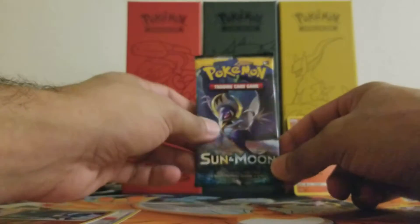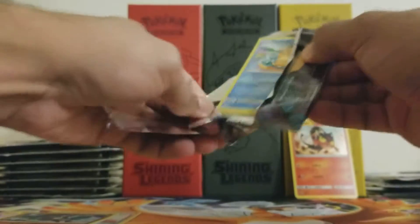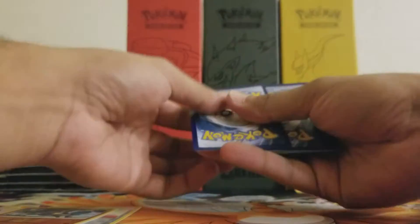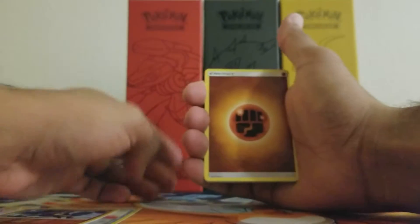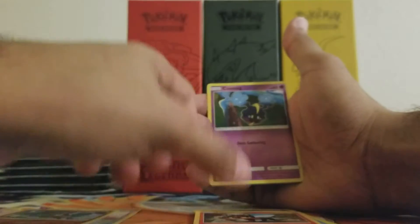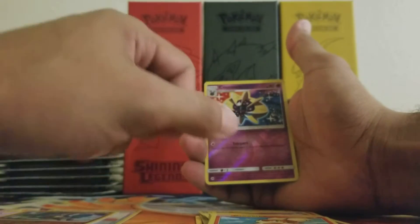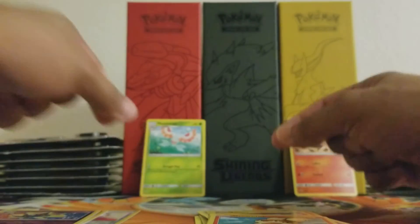Alright, last pack in this booster pack. Fighting energy, Steenee, Big Malasada, Hypno, Psyduck, Litten, Cosmog, Roggenrola, Grubbin. The reverse is a Cosmoem, and the rare in the pack is a non-holo Masquerain. Thanks a lot.